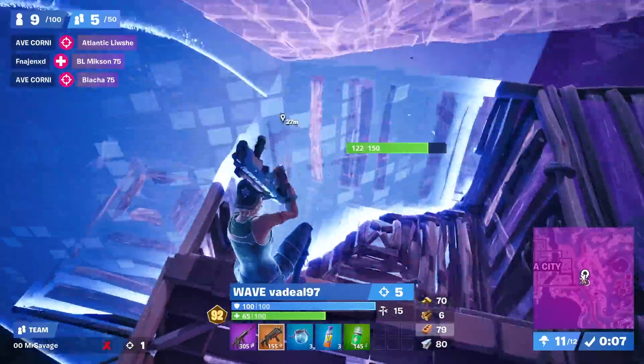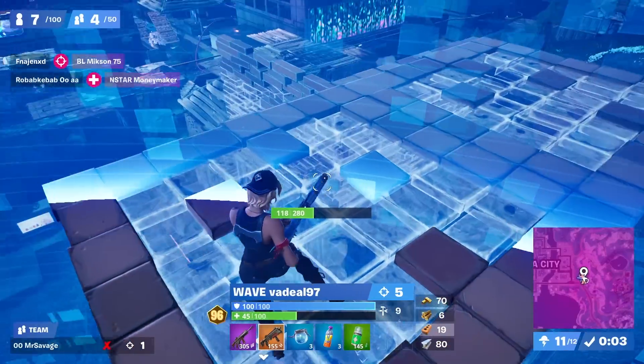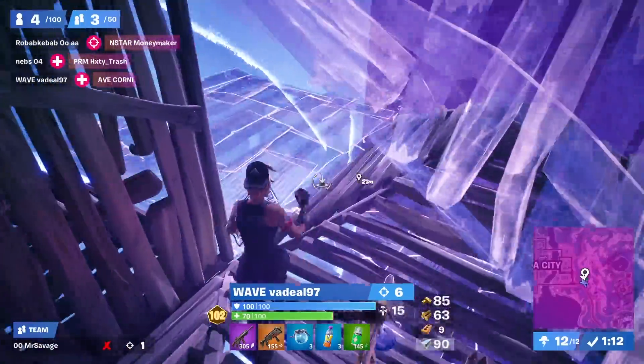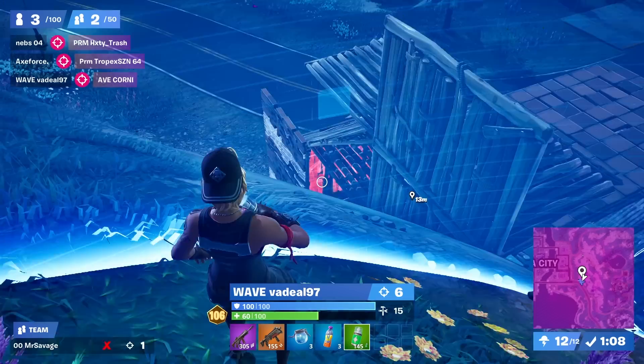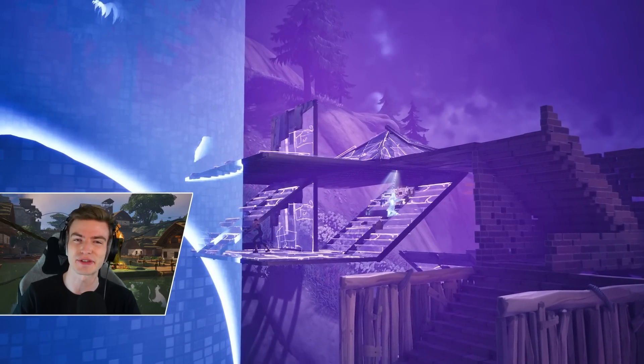Using those extra materials from that refresh, he makes a beautiful sneaky play up onto high ground, lands a full box elimination, and claims that prime position over the rest of the lobby. Because of his positional and map awareness, he's in the perfect position to simply build over Hellfire and take the game in spectacular fashion.